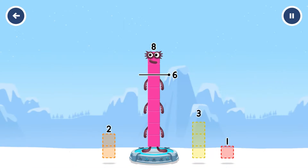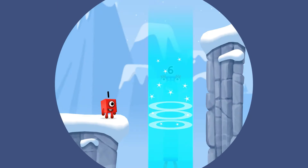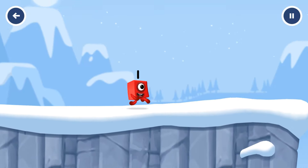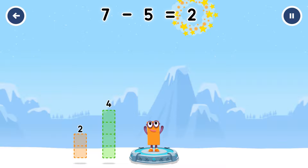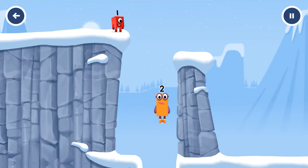Take the number blocks away from 8 to leave 6. 2, 3, 1, 2. 8 minus 2 equals 6. I am 6 in the mix. Take number blocks away from 7 to leave 2. 5, 4, 2, 5. You solved it! 7 minus 5 equals 2. Okay, good job!